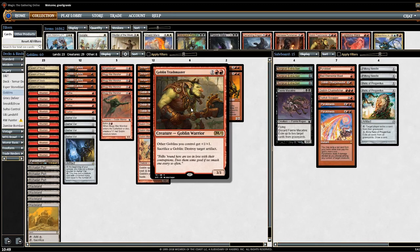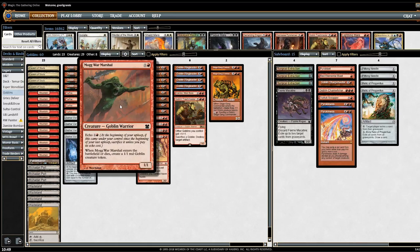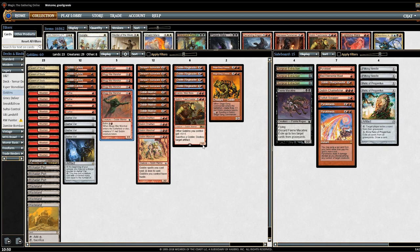Finally, Goblin Trashmaster — a new card from M19. Not only does it pump Goblins, but it also destroys annoying artifacts such as Umezawa's Jitte, Swords to Plowshares targets, and similar. It can also kill Engineered Explosives or Aether Vial. The combo with Moggwart Marshal is real since you sacrifice a Goblin. Goblins is not a deck that wins with singular cards like Death and Taxes can with Mother of Runes; Goblins wins with a critical mass of creatures.